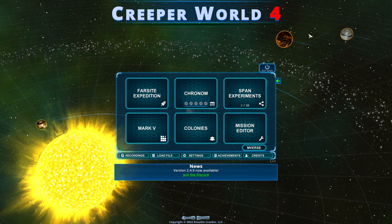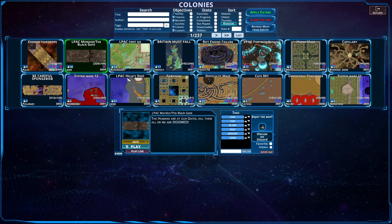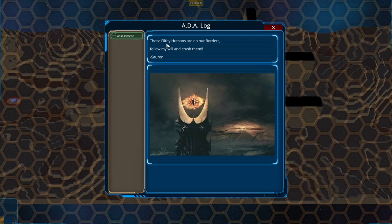Hello everybody and welcome back to another episode of Creeper World 4. We are back in the colony section for another Elpac. We are heading into Lord of the Rings territory with Mordor slash the Black Gate. The humans are at our gates — kill them all or we are doomed. Follow my will and crush them. Love and hugs, Sauron. Thank you so much, Sauron. Greatly appreciate it.